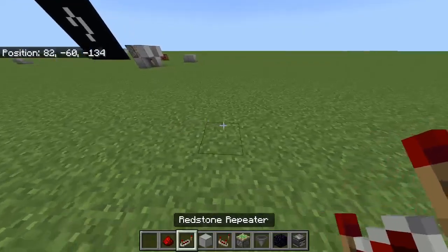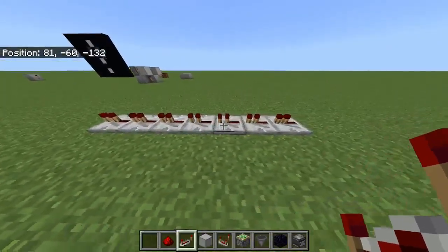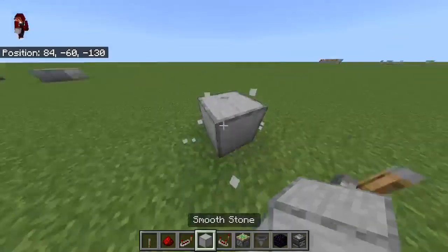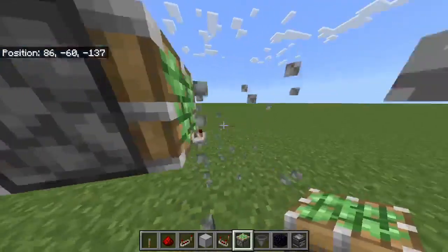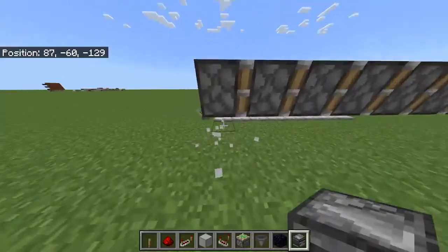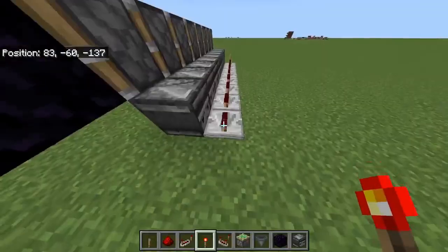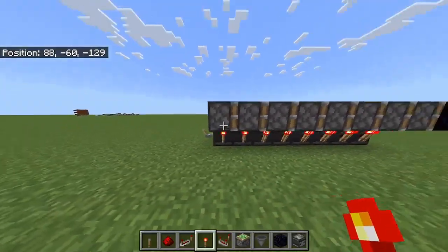First, I'm going to show you how to send messages. I'm going to place eight repeaters in a row, put a lever at the end, go over two and up one, put a line of eight pistons — sticky or regular, I just chose sticky because I had it in my inventory — and put an obsidian at the end. Then I'm going to put a line of observers facing towards the redstone repeaters, followed by a line of torches on the back of the observers and a line of torches on the back of the pistons.